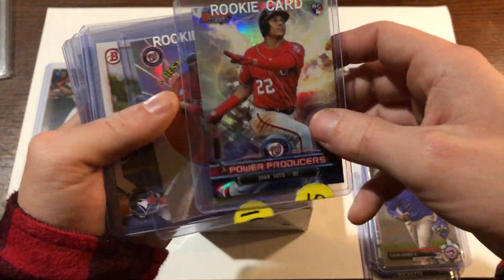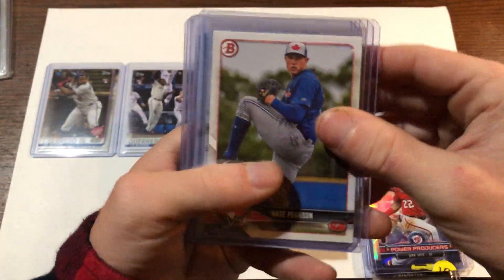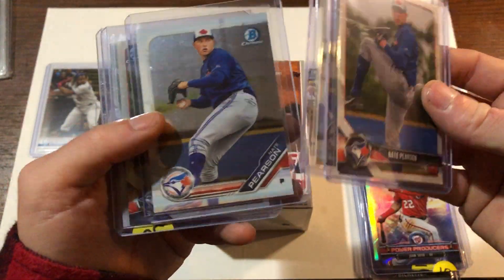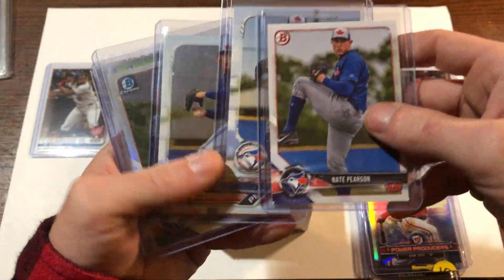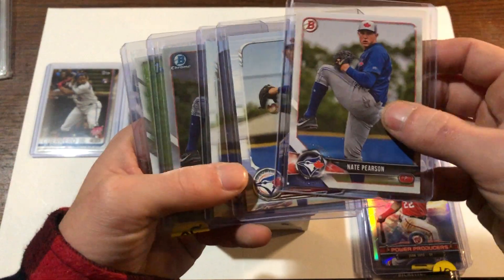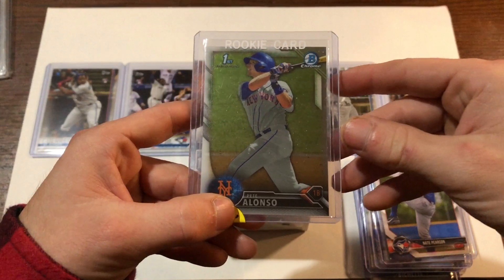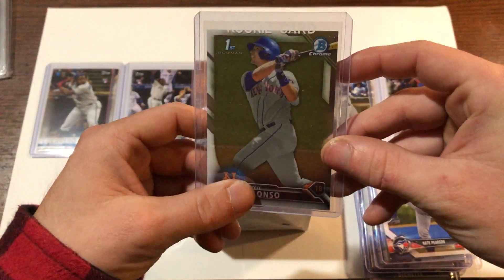They're nice looking cards. And here I'm thinking ahead and hoping that Nate Pearson will make his Blue Jays debut at the end of this upcoming season. So I went ahead and grabbed pretty much the full range here. I'm still missing a few, but next month's card show is a lot bigger, so hopefully I can pick up the rest - and maybe some others. And the last one here, he had one of these left, I had to grab it. We got the Pete Alonso Bowman First from Bowman Chrome.